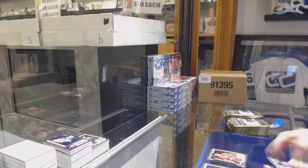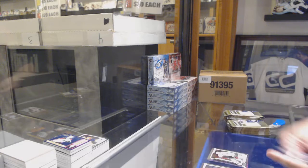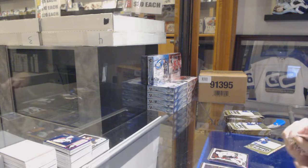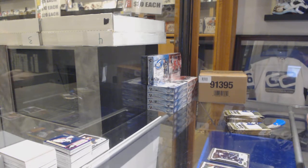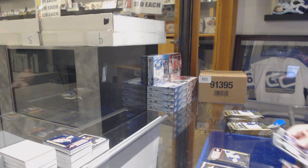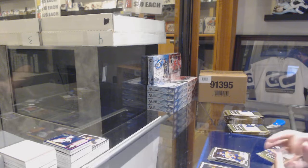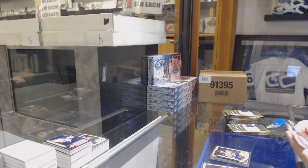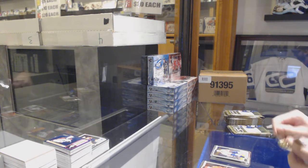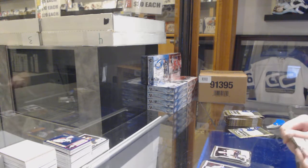We've got a retro of Oshie for the Caps, Marquee rookie of Michael Rasmussen for the Red Wings. Violet Pixels of Mathew Barzal for the Islanders, Dominic Kahun Marquee rookie for the Chicago Blackhawks. Rainbow rookie of Jordan Kyrou for the Blues, Suomela Marquee rookie for the San Jose Sharks. We've got a McDavid for the Oilers retro, Alexander Fortin Marquee rookie for the Chicago Blackhawks. In action Elias Pettersson for the Canucks, Cooper Marody Marquee rookie for the Oilers. We've got a Rainbow of Alex Ovechkin for the Caps.